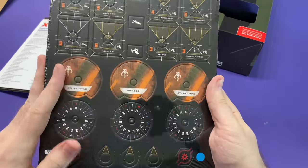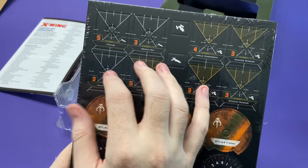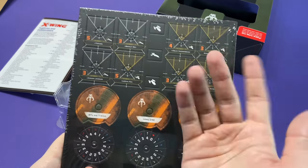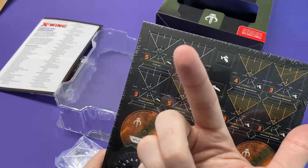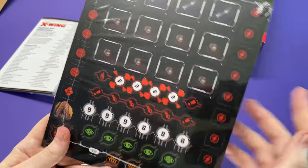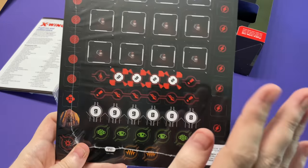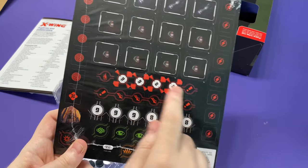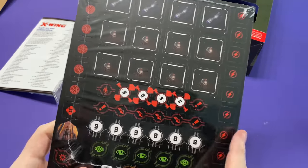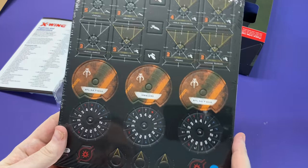So we've got our cardboard here. We've got all of our different pilot inserts. The Y-Wing pilots are going to have firing arcs, and your HWK-290 pilots will not. You will also have some tokens — lots of bomb tokens, and we've got our target locks, or rather our number icons. We have all of the different tokens that you might want, some turret arc indicators, and of course our movement dials.